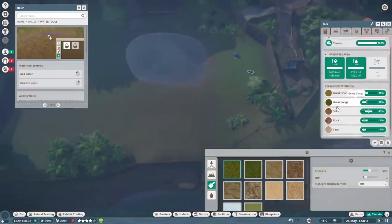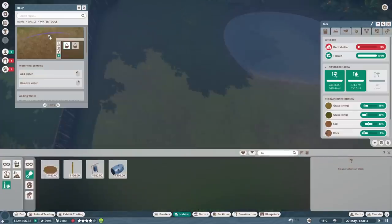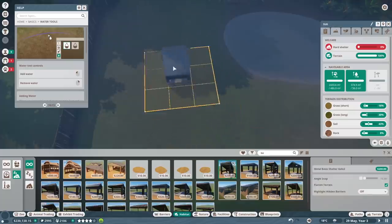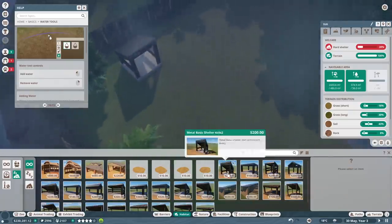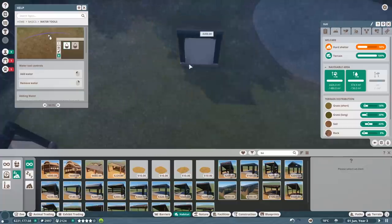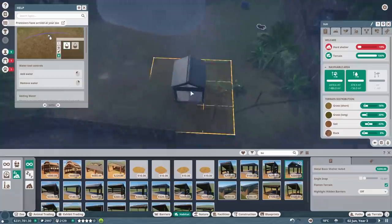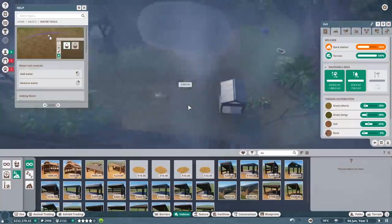That looks really good now - we just need a hard shelter. Let's try something small for these guys - basic natural shelter. Oh, this looks good. Let's put that over in the corner for them to take a little nap. Looks like we need more than one - it's only at 8 percent now. I guess they want multiple places to hang out. That's strange, it went to 50 then back down - might be based off the weather or something, but at least that's better than nothing.